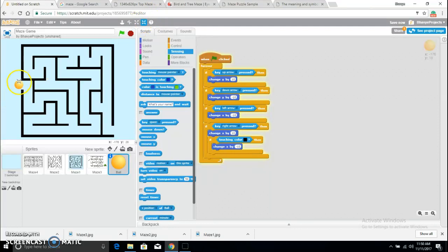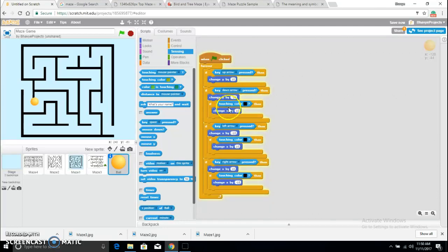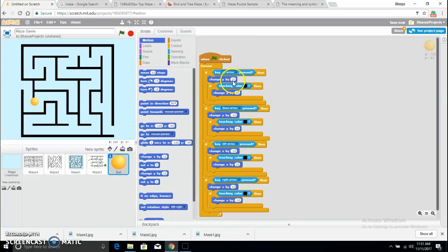I'll make the ball smaller — it's too big. I can't touch the black, I can't go through when moving right. Now let me duplicate that — change x by positive 10, so it has to be opposite. I'll add it for the y direction too: change y — where it's negative make it positive, and where it's positive make it negative.